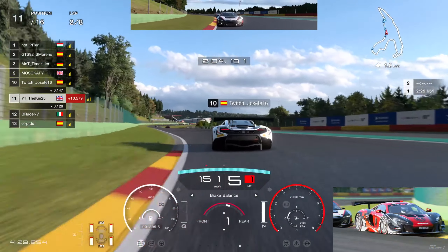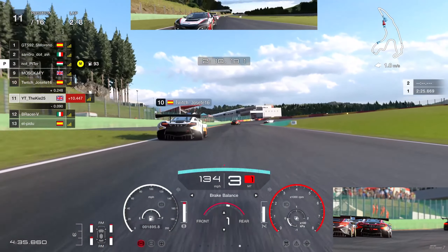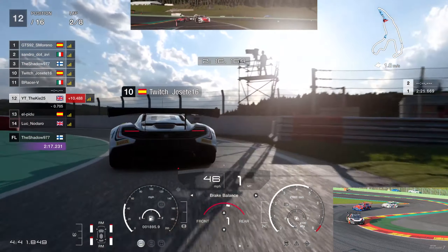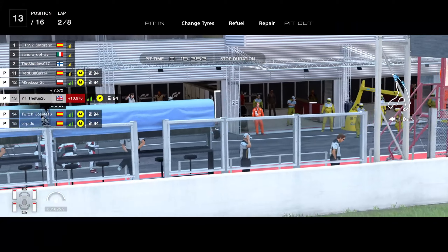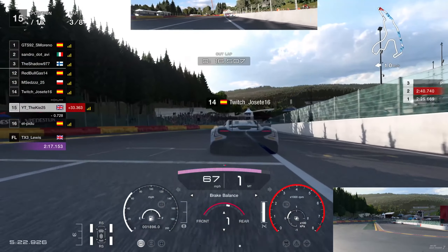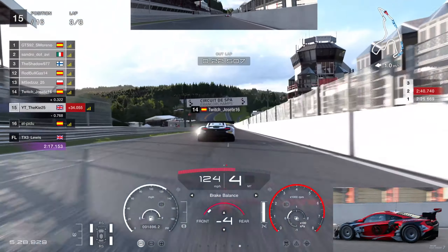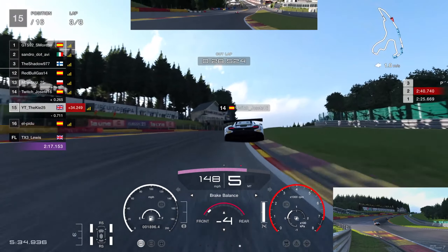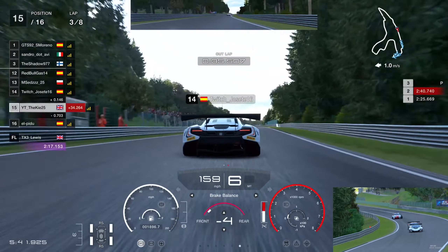We're side by side all the way around this long left-hand corner — good racing, giving each other space. One thing I'll always say is whenever I've come up against Jose Serrano (hosetti) he always gives really good racing room and we always have great side-by-sides. We've had so many battles in Group 4 and other combinations and it's always really clean racing with him. I really do enjoy racing with hosetti.